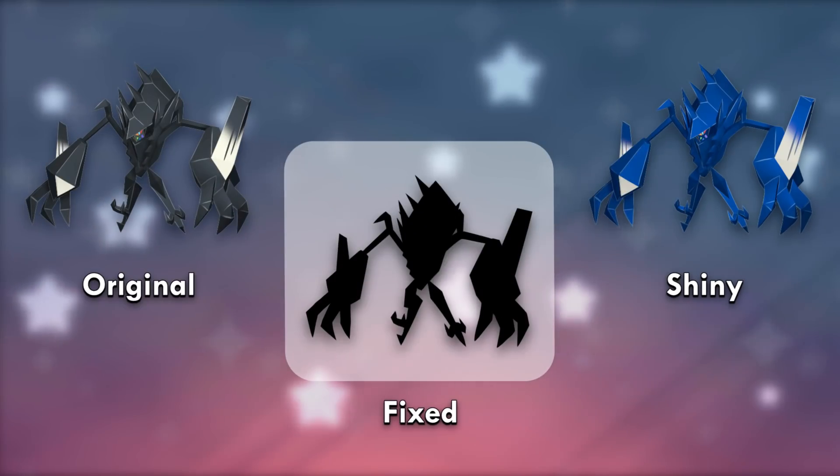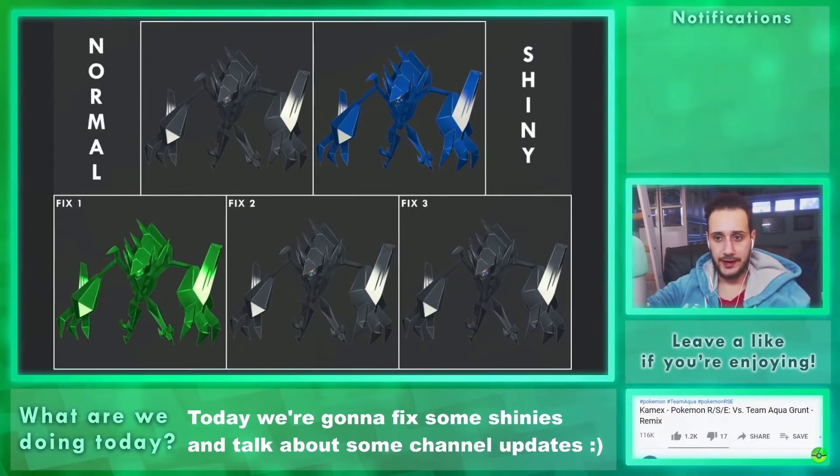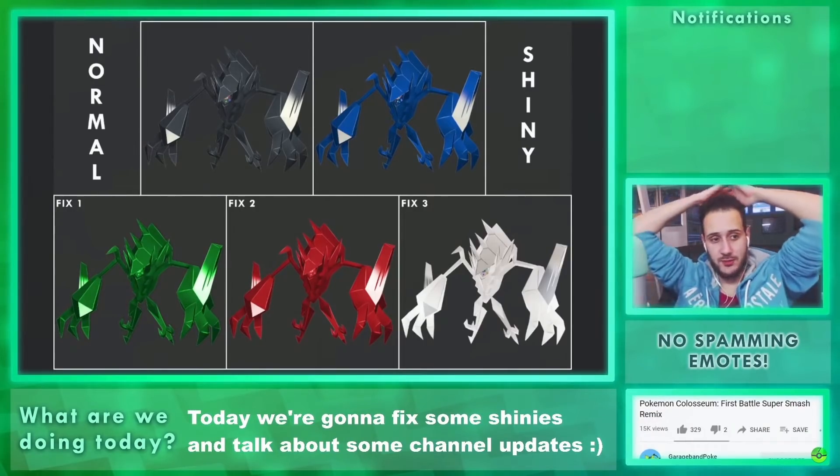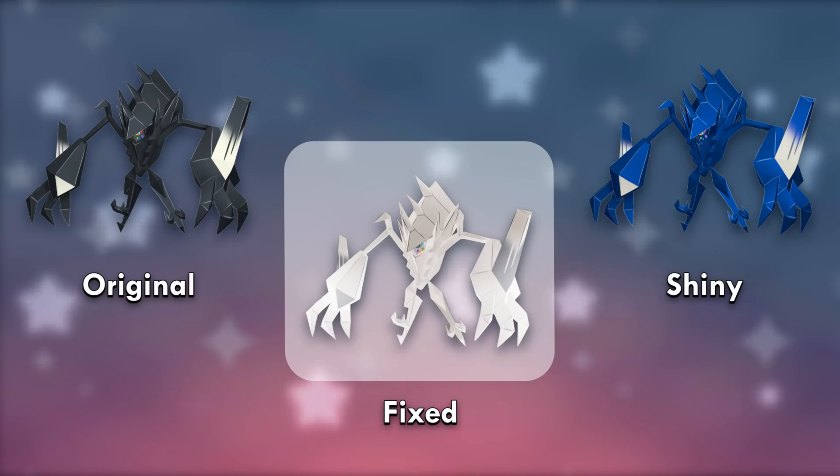Finally, Necrozma's shiny isn't bad, just underwhelming for the prism Pokémon that contains the entire spectrum of light inside of it. We made a yellow version, an emerald green — god, I loved the emerald version, it looked delicious — then ruby to complete the trio, and for the final one we made an inverted prism version — what I expected shiny Necrozma to already look like. And it won by 62% of the votes. We ended off with a bang!